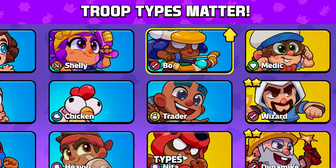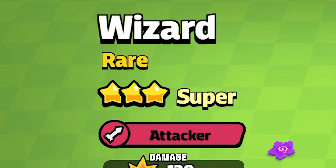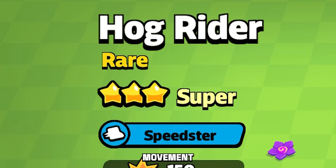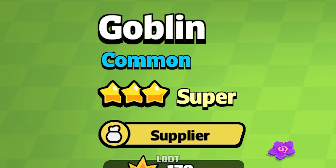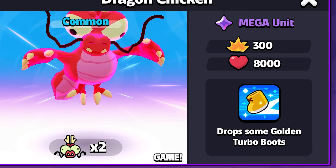There are seven troop types in Squad Busters, each with its own flair: All-Rounder, which is the most balanced; Attacker, which does higher damage but has less health; Defender, which protects the squad with massive health; Speedster, which gives movement boosts; Healer, which heals your squad; Supplier, which gets more loot and helps build squads; and Megas, which are the most powerful units in the game.